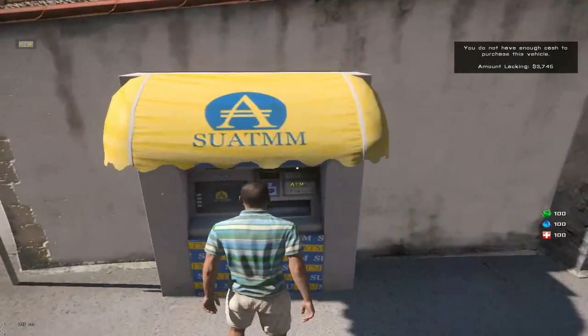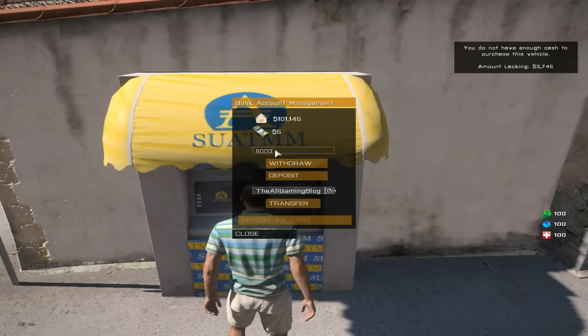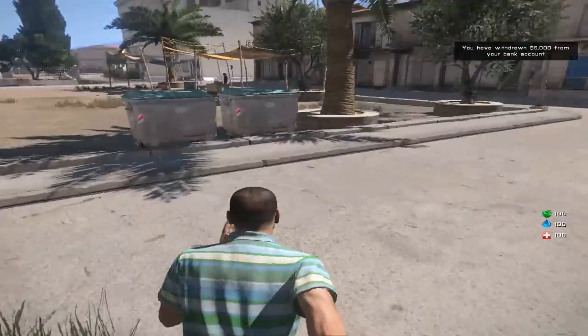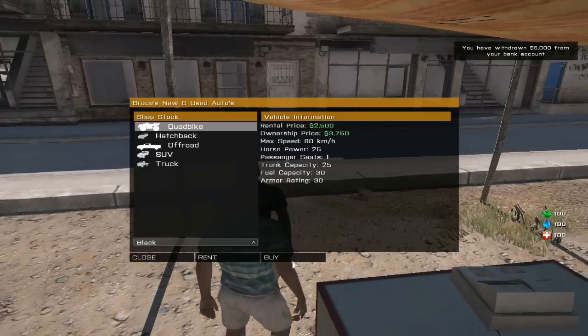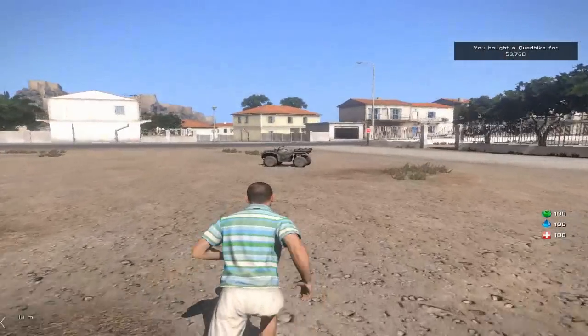When you buy stuff from the ATM, don't put any dots or anything like that — just put the raw amount of money. Anyway, quad bike — buy it. That's it, finally. The vehicle should spawn nearby.